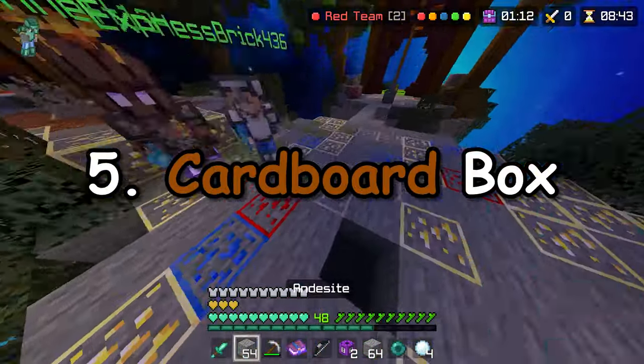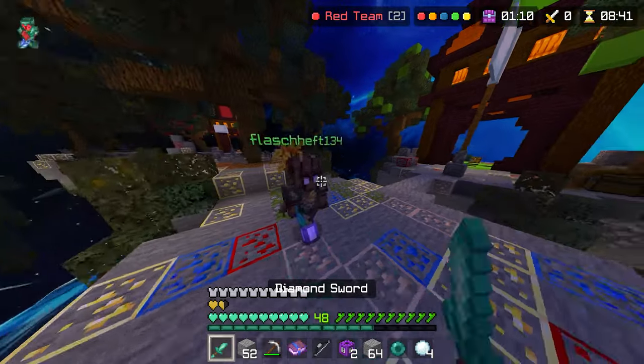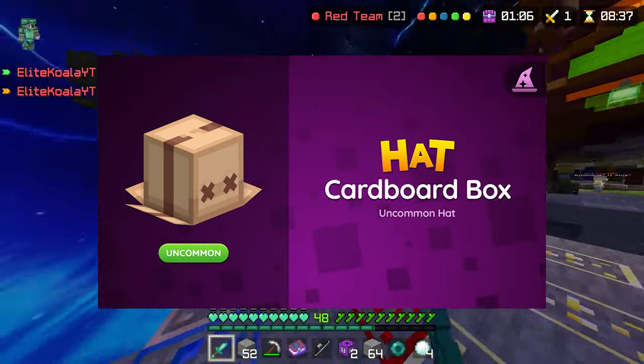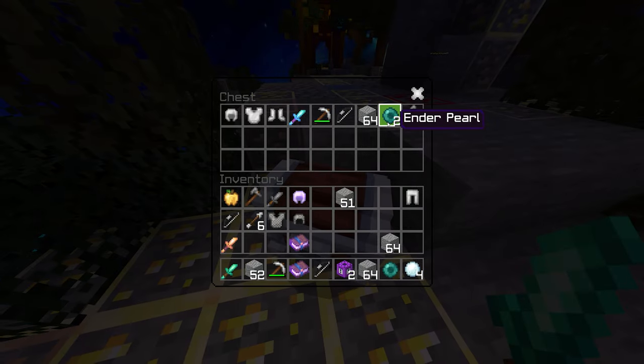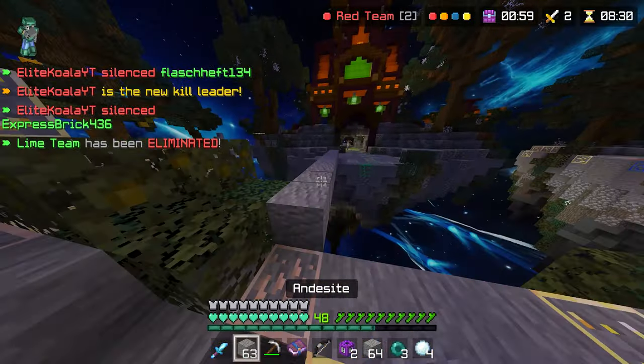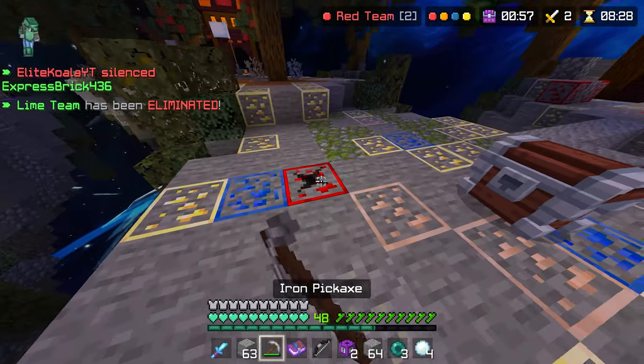Number 5: Cardboard Box. This is one of the cheapest hats, and not gonna lie, I love the design and concept, but it is pretty simple with no variants or animations. Hopefully the hive could add some colour or texture changes to this hat in the future.